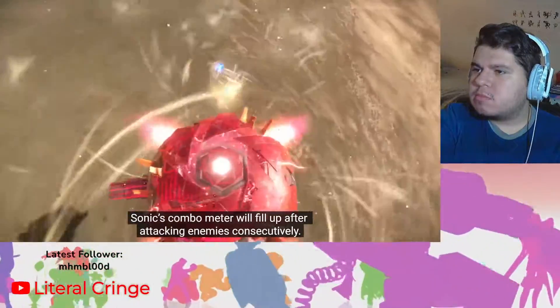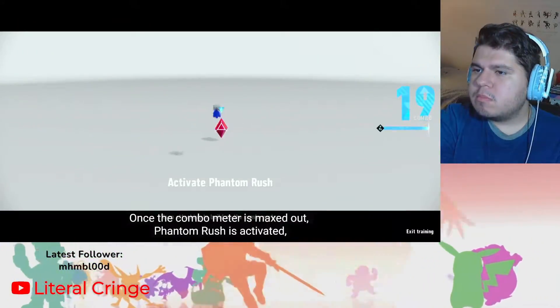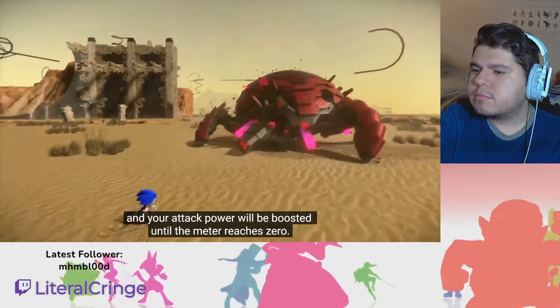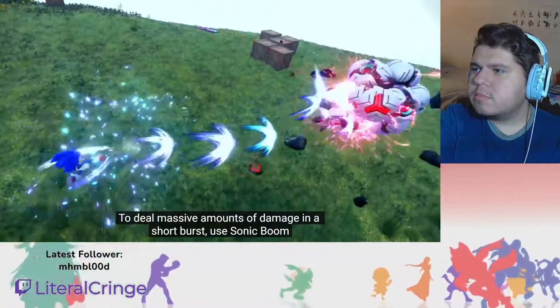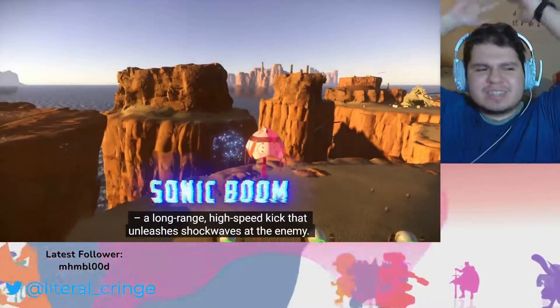Sonic's combo meter will fill up after attacking enemies consecutively. Once the combo meter is maxed out, Phantom Rush is activated and your attack power will be boosted until the meter reaches zero. To deal massive amounts of damage in a short burst, use Sonic Boom — a long-range high-speed kick that unlocks shockwaves at the enemy.